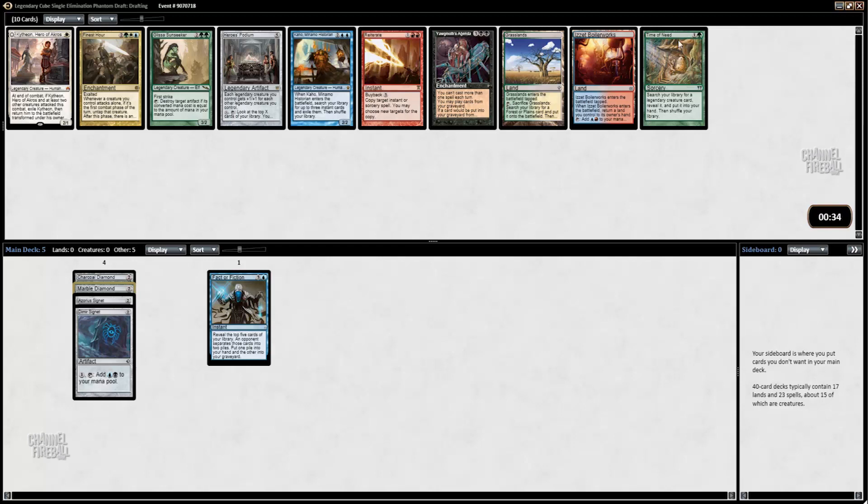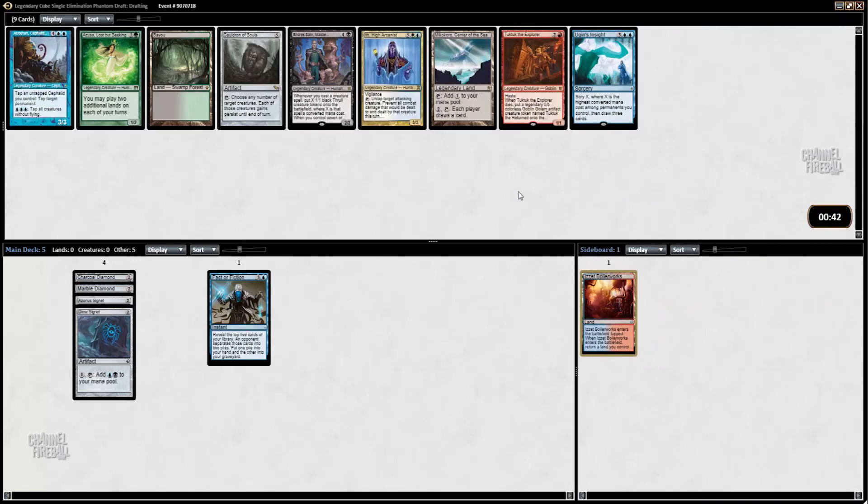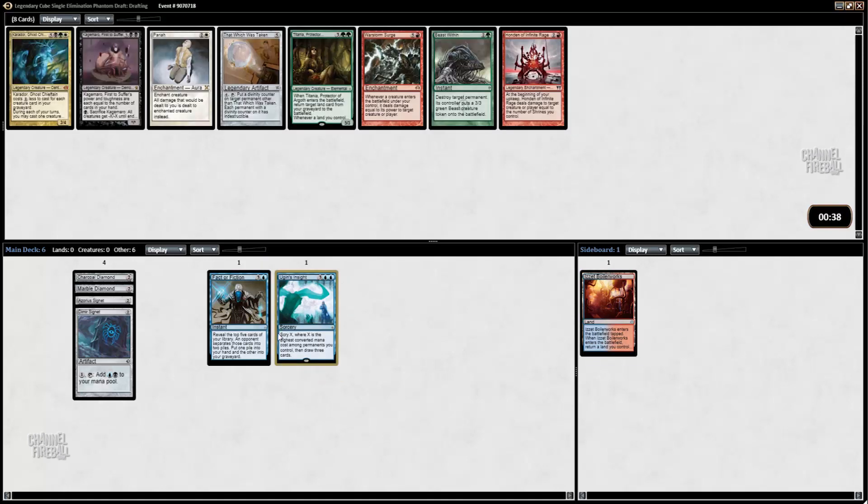I'm not a huge fan of Time of Need actually. I'd rather have Izzet Boilerworks here. And now we're just taking all the mana fixing — we'll get the good legends in a bit. There's a Bayou and a Zusa which is cool, but we already have a bunch of mana rocks. I value card advantage pretty highly, so I want to take the Ugin's Insight. This is the Cian special — card draw and ramp. We'll figure out ways to win later.